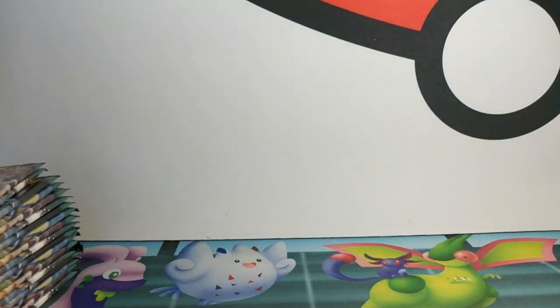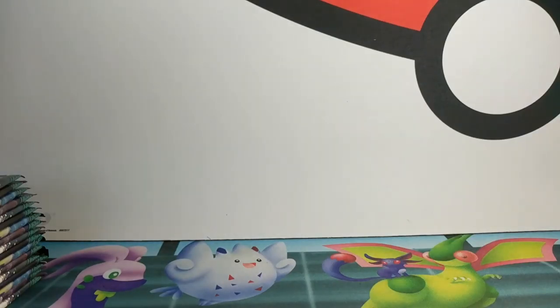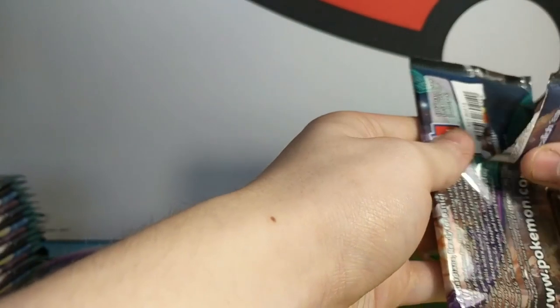So guys, just to quicken this up, we're going to try and do just the uncommons, the reverse holo, and the rare for each pack. We're going to try anyway. Can you open them on screen so there's more going on? So people have something to look at.